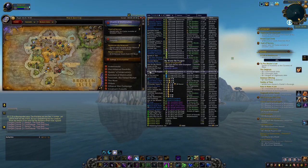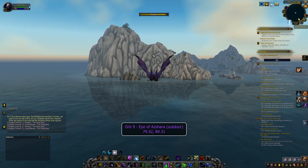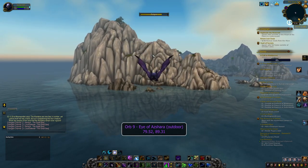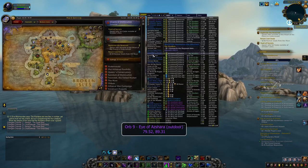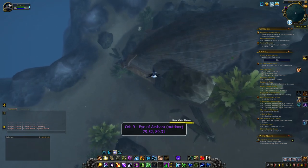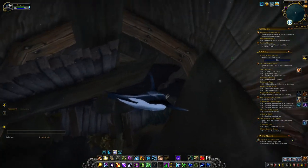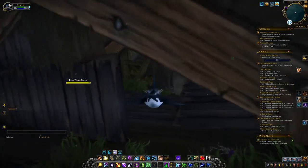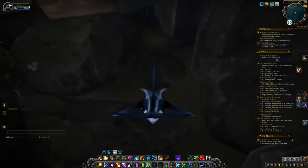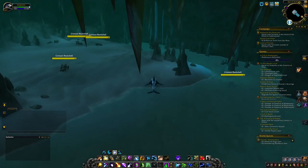The ninth orb is probably the most annoying to get to. First, you must venture to the Eye of Azshara — not the dungeon version, but the island off the coast of the Broken Isles. I recommend you bring a spell or item for underwater breathing, just to be sure you can reach the cavern, or go there with a druid character. Get to the coordinates 79.52, 89.31, use your item or spell, and look for a shipwreck. Swim underneath it and enter from the bottom. Then swim through the ship until you reach a clump of seaweed. Swim through and you should discover the hidden entrance to the underwater cave. Once you're finally inside, you can find the orb in the water to the far right, between some of the stalagmites.